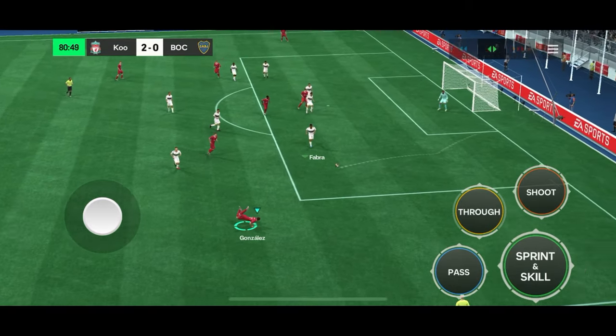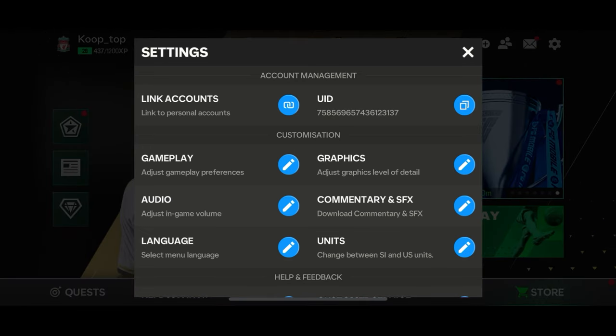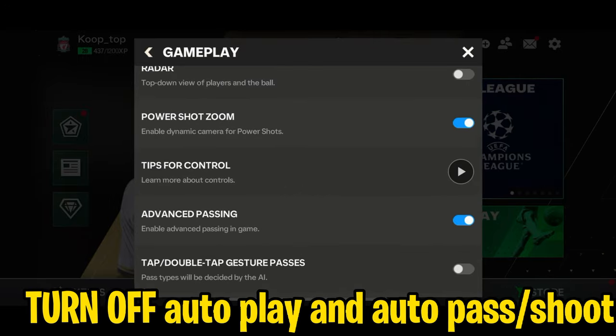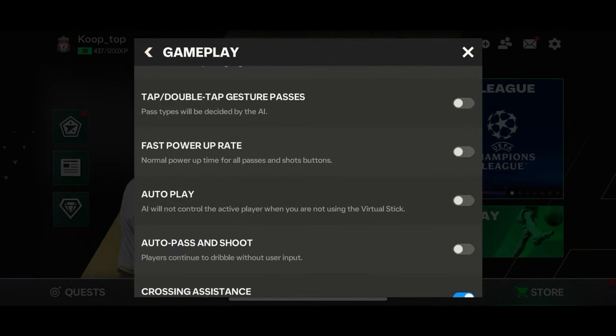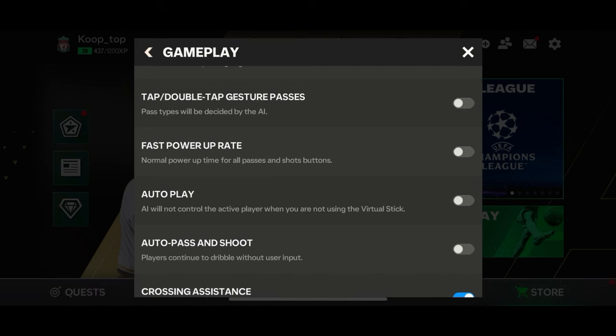Now let us look at how to do the Rabona easily in FC Mobile. To do the Rabona, there are a few settings you'll need to change. You'll need to turn off the auto dribble and the auto pass and shoot option. Make sure you have turned off both the autoplay and the auto pass and shoot option. This will skip the step of flicking the joystick, so you won't need to flick the joystick anymore when you turn them off.